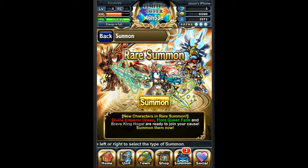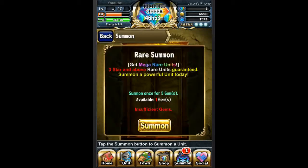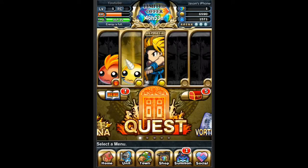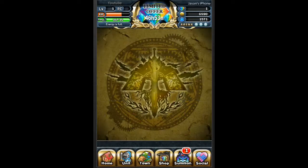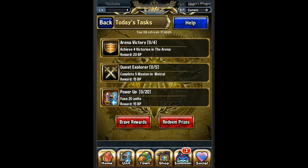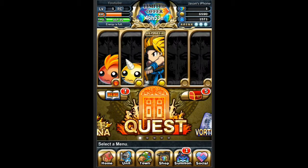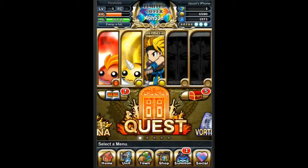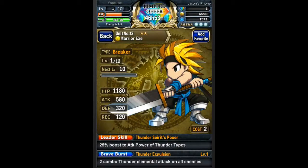So it's a summon — we don't have any more gems. It looks like a consulate summon for 5 gems. We have a limited time offer up there. Going into the menu here — Brave Points and Rewards. You can see your guys over here. He has a leader skill: 25% boost to attack power of thunder types. So everyone has different skills and abilities — definitely a lot to this game.